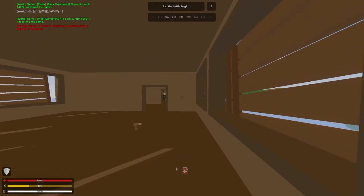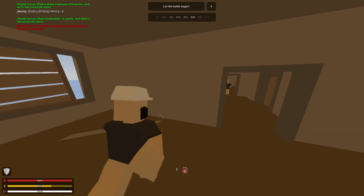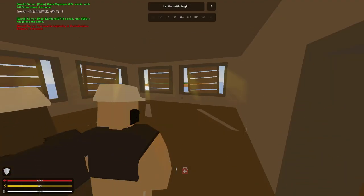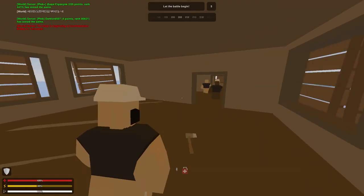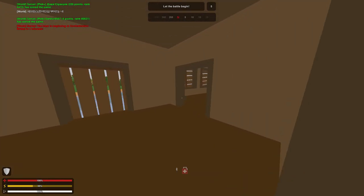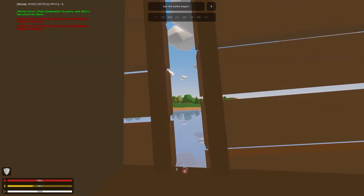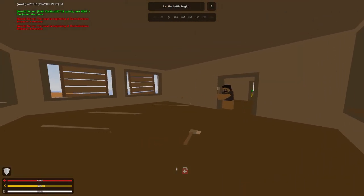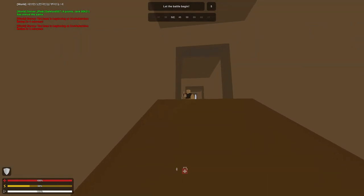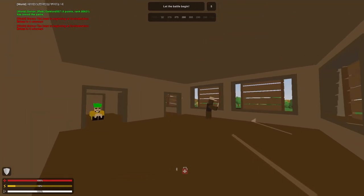I'll be right back once the match starts. Also, it should be noted that some servers do not have third person view enabled. I know some people mainly fight with third person but I use first person so I don't really care. Now I'm going to be waiting until the map ends. You can see the white border right there at the trees. By the way, this is the area that you spawn in — it's a very little house with two floors but that's pretty much it.